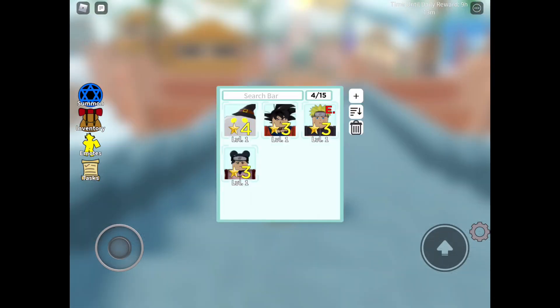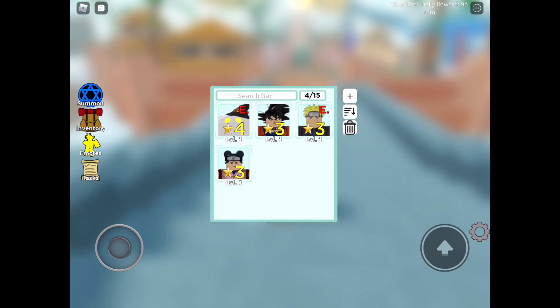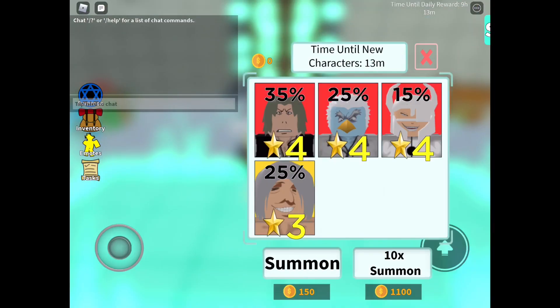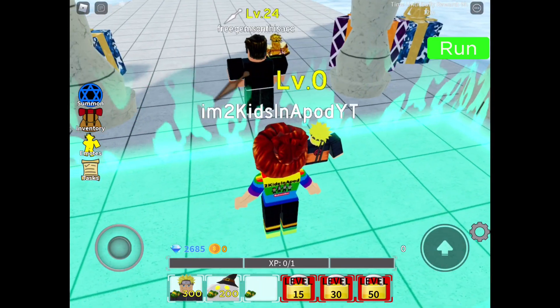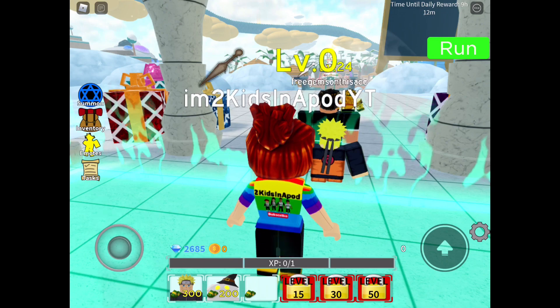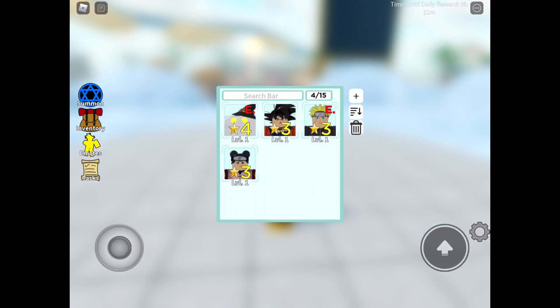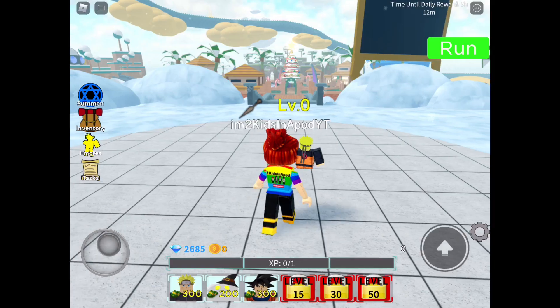Back in the inventory — let me go equip these. We got one more summon, let's see who we get. He's a large one! Let's put in rank 25 and rank 13 — equip these two. There we go, we got everybody!